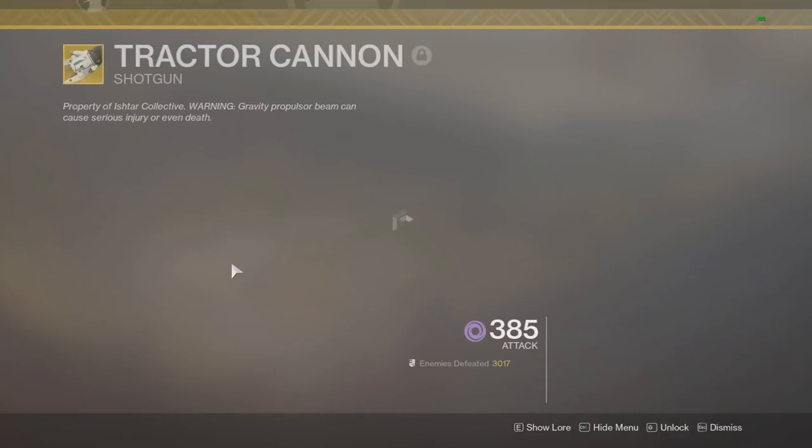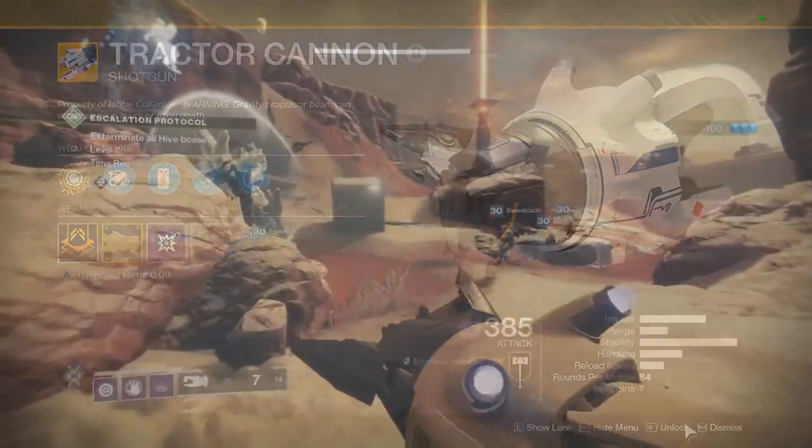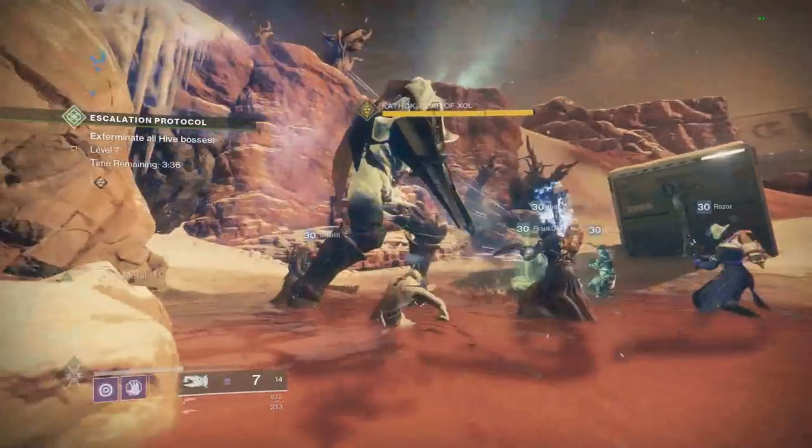What's up guys, today I'm going to be showing you if the Traitor Cannon buff stacks more than once. As you see, the Traitor Cannon applies a Void-like Melting Point, as you all probably know. It lasts for 10 seconds and it's 50%.